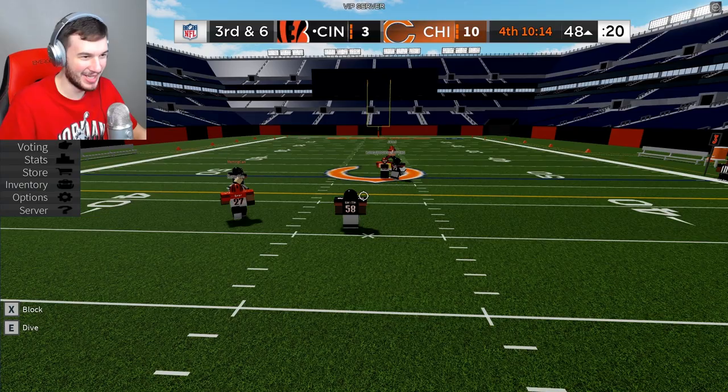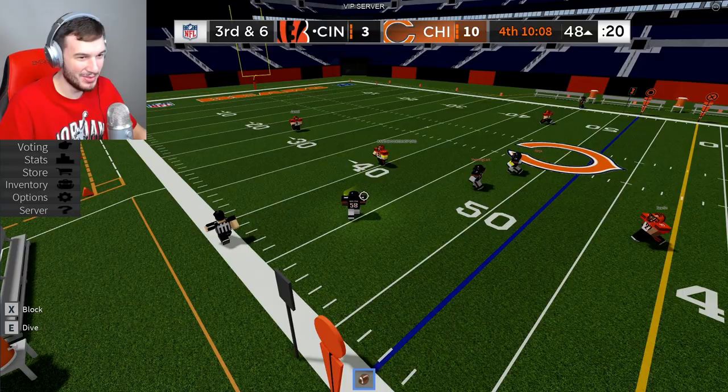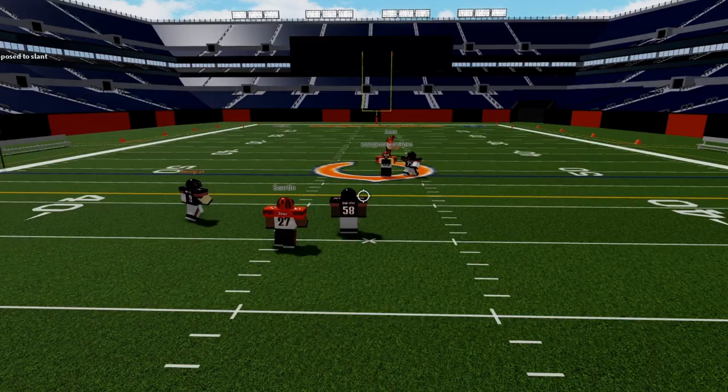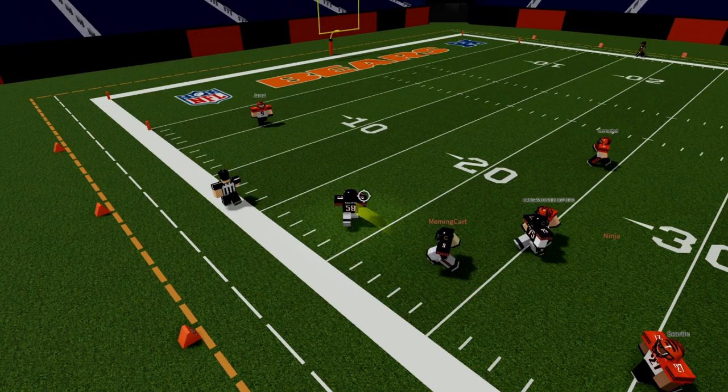Next up, we got Roquan Smith's pick-six where he trucks Joe Burrow. Roquan Smith, he got the ball, he's turning on the jets. He waits on his blockers, pancakes out front — too many blocks. Joe Burrow wants to make a save, gets trucked for the touchdown. Burrow throws, intercepted — it is picked off. On the run is Roquan Smith, down the sideline, Smith gets a block, all the way — the pick-six for Roquan Smith.